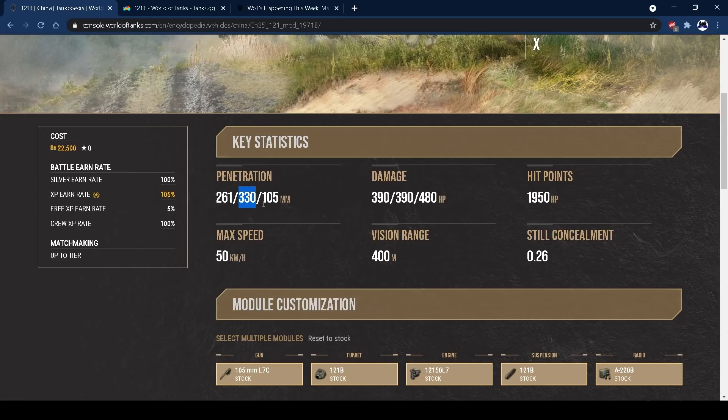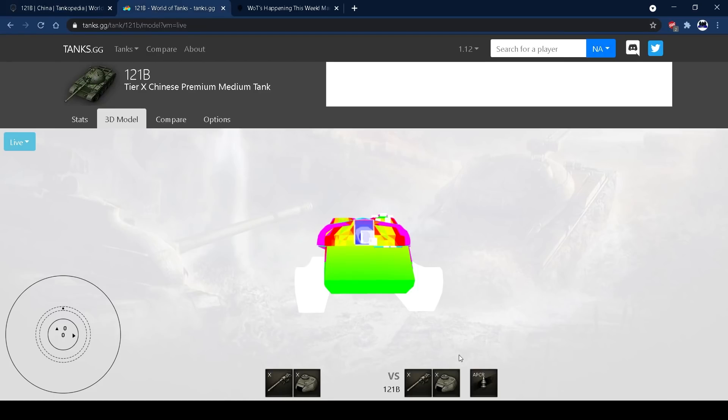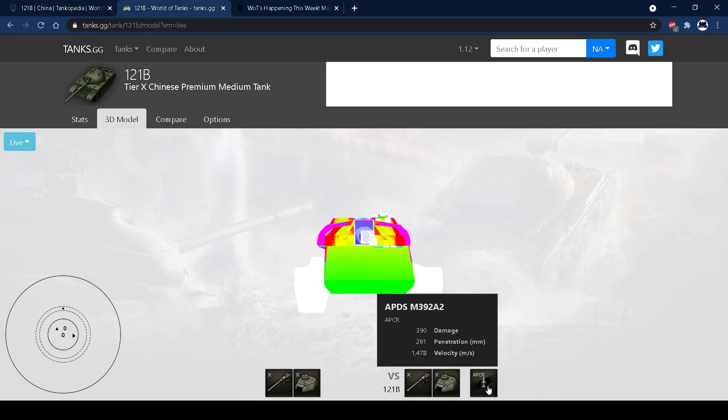That's a change from PC, by the way — it's got 350 on PC. But 330 HEAT pen is enough to go through everything you'll ever meet anyway, so that's fine. In terms of velocity, it's got 1400 metres per second on the APCR, which is really good — you won't have to worry about leading shots as much. On the HEAT rounds, you've got 1100 metres per second, which is again really good for a HEAT round; generally they tend to be 1000 metres per second or less.